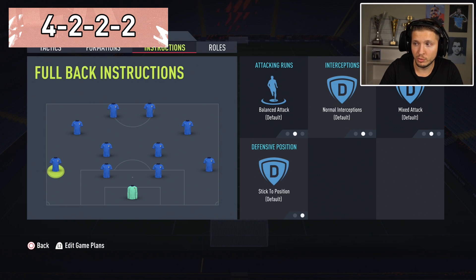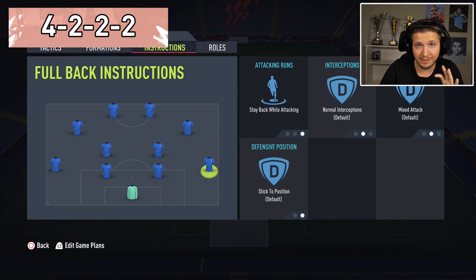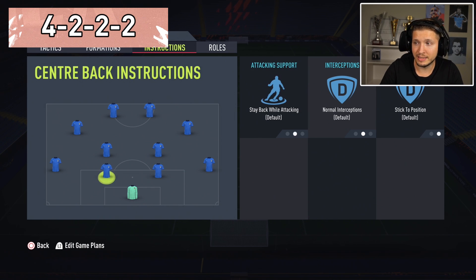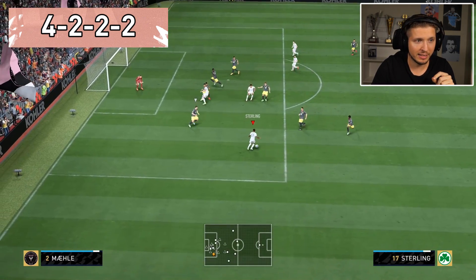For instructions: strikers get in behind. For the CAMs, to make them a bit more active and cut in more, use 'get into the box for crosses' — same for both. The CDMs just stay back and save up, always offering options in the buildup to pass back and recycle. For fullbacks, use stay back — but if you're not creating enough chances, you can activate attacking fullbacks in-game with the d-pad tactics to get more motion and make them dart forward.